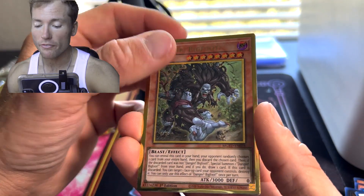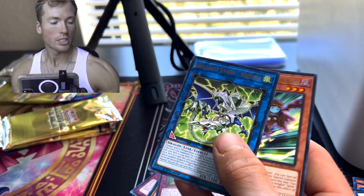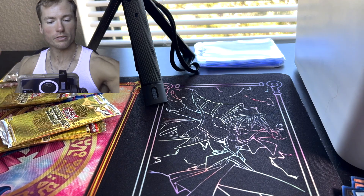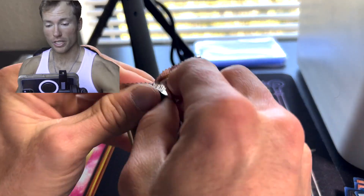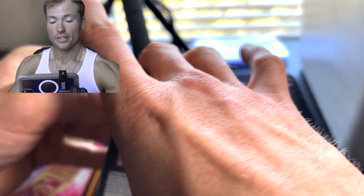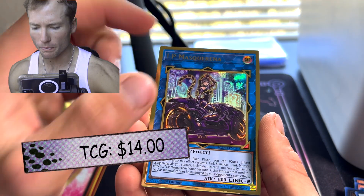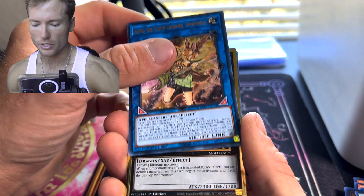Danger! Bigfoot and Sky Striker Ace Raye again. Three packs left — holy cow! IP Masquerena — that's a big one, that's a big altar hit. Come on, be good to us. Evolzar Dolkka.